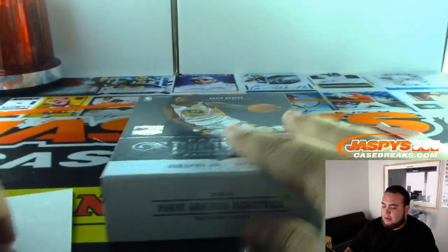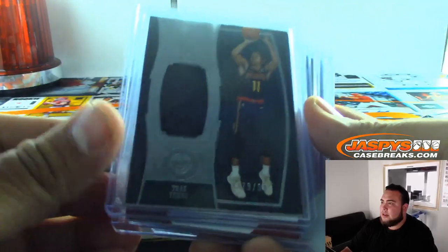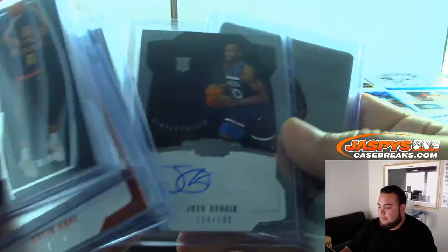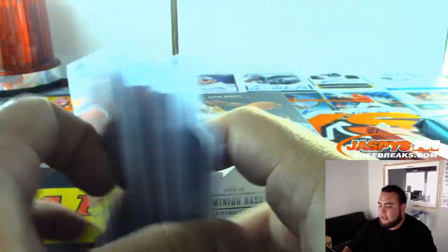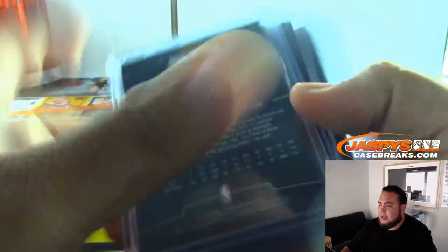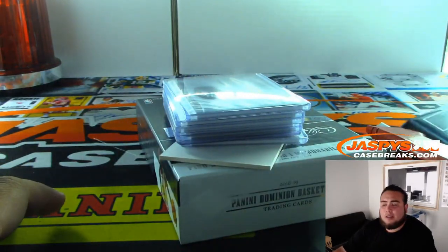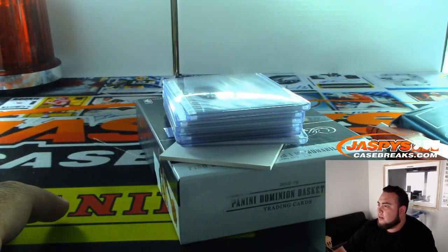Boom, that was the break, folks. Really nice box — Kevin Knox, got a dual autograph of Robert Horry and Sam Cassell, 10 of 25. This Dominion basketball is pretty high end. We can always run one back — we have at least five more breaks of these. No Luka or Trae Young autograph pulled, so there could be one hiding in the next remaining box. This is JaspiesCaseBreaks.com.